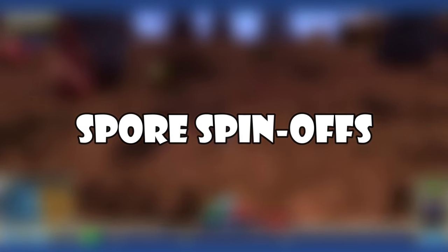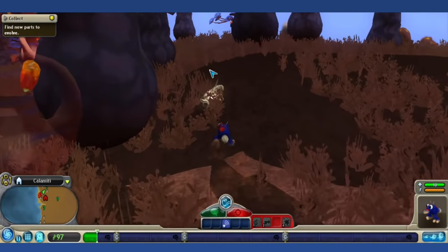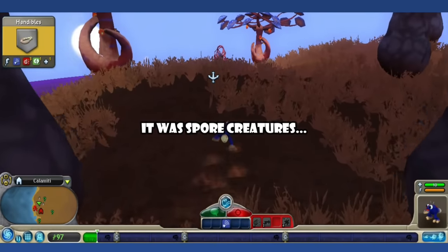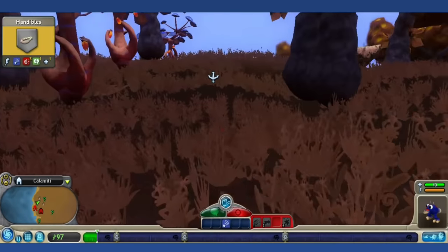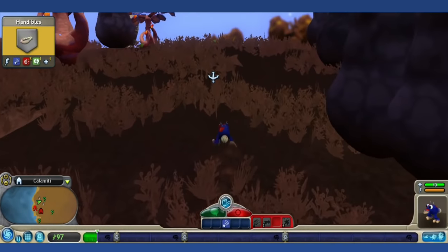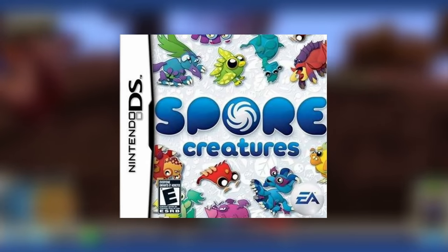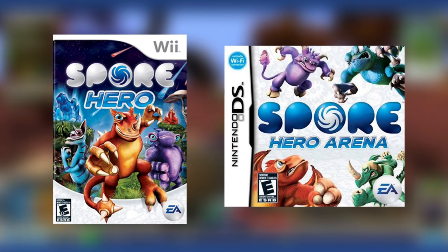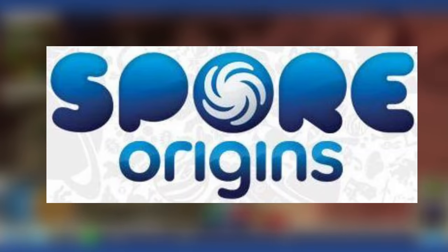Spore's Spinoffs: Despite Spore being the only game most people remember, there were a handful of spinoff games. Spore Creatures was released in 2008 for the DS, focusing on 2.5D gameplay based off the Creature Stage. Spore Hero and Spore Hero Arena were released a year later on the Wii and DS respectively, with a greater emphasis on combat. Lastly, Spore Origins for iOS and the N-Gage featured a redux of the cell stage gameplay.